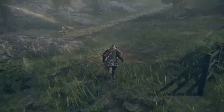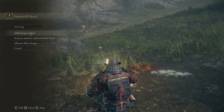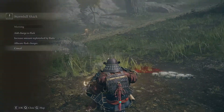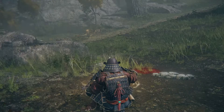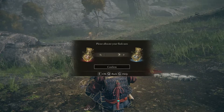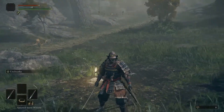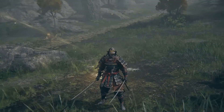We have a seed and a tear, so we're going to go to our flask — actually the last thing we'll do before we close out this playthrough. We'll add a charge to our flask using one Golden Seed, then increase the amount replenished using a Sacred Tear. Now we have one more charge so we have five flasks total. When you back out you will see it says Flask of Crimson Tears plus one — so it is upgraded plus one in terms of its potency, the amount of health it gives us back.